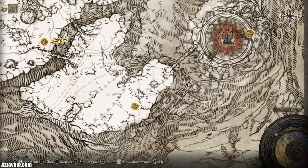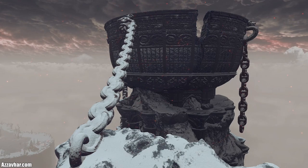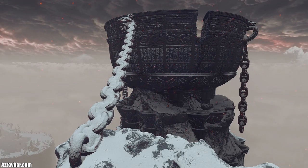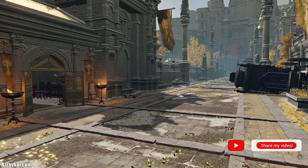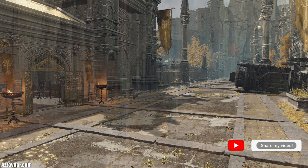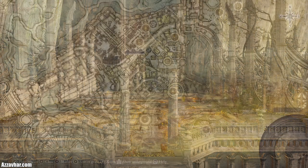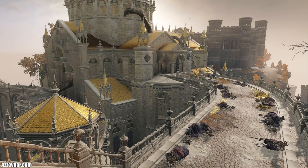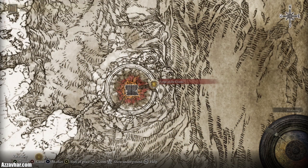Once the fire giant is done, head northeast until you get to the Forge of the Giants. This is quite a critical moment — you take an action here that massively progresses the main storyline and will also massively change the capital city. So make sure to do all the bits and bobs you need to do in the capital city first before taking that action at the Forge of the Giants. When you're happy with all that, go to the Forge of the Giants site of grace and take the action.